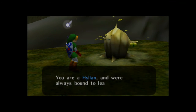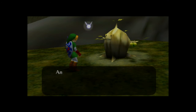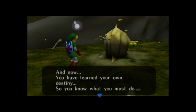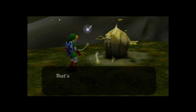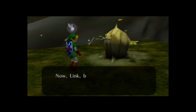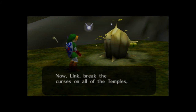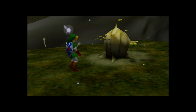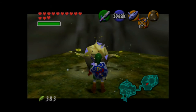You are a Hylian, and were always bound to leave this forest. How do you know all this — do you just innately know because you're the magical Deku Tree? You have learned your own destiny, so you know what you must do. That's right — you must save the land of Hyrule. Break the curses on all the temples and return peace to Hyrule. That's a pretty lofty quest.